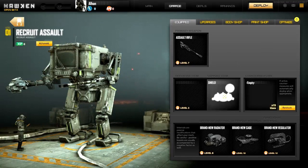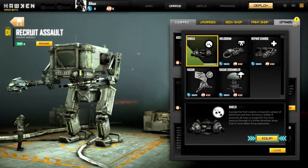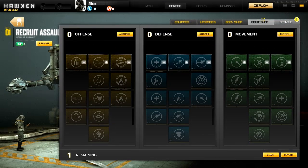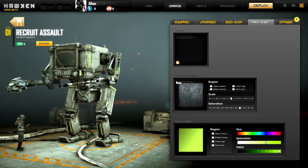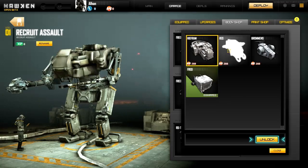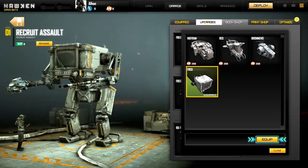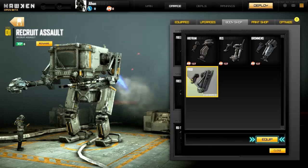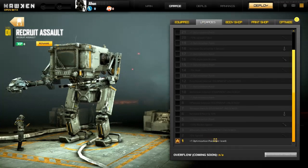Customize — I have no money. There's a shield, but I got no money. Optimize — okay, we got a skill point system. Paint shop — saturation full, there we go. Wow. Plus one optimization point per level. Okay, let's deploy.